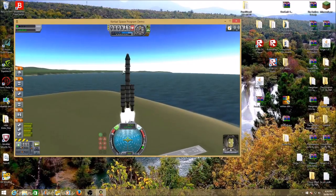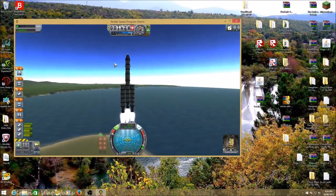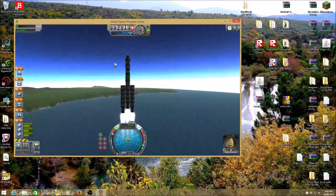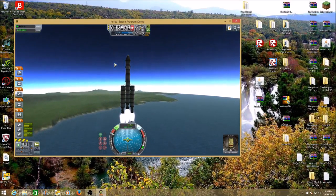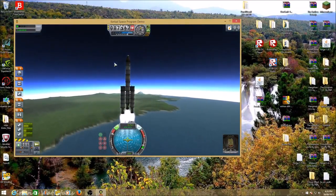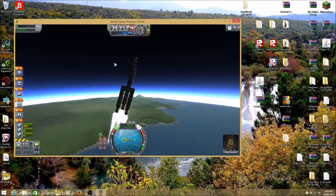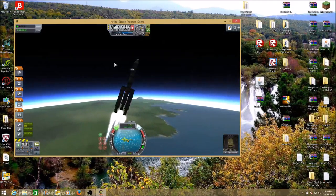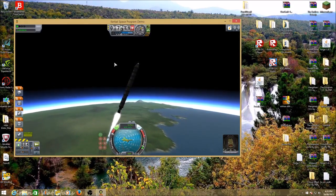There are some extremely important things: if you don't go 45 degrees when you're at 10,000 meters high, you will fail. Once you're at about 9,000 meters you want to start pitching to 45 degrees. Make sure you stay at 45 degrees — sometimes SAS doesn't let you do that.